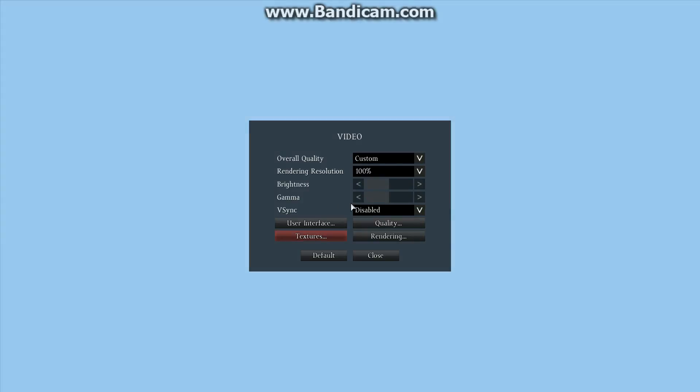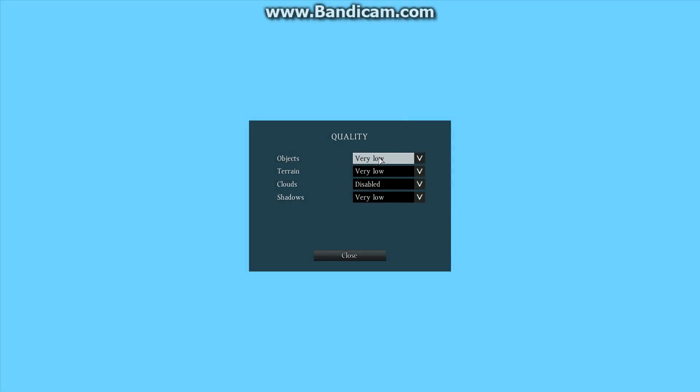Disable V-Sync — make sure your rendering resolution is at 100%. Don't put it lower when people tell you to do that, just keep it at 100%. Set your objects to Very Low. Don't put it any higher, just keep it at low. You'll still be able to play the game fine and see people at certain distances.